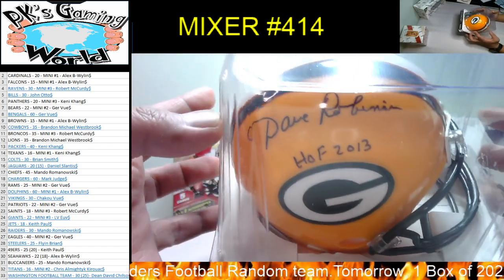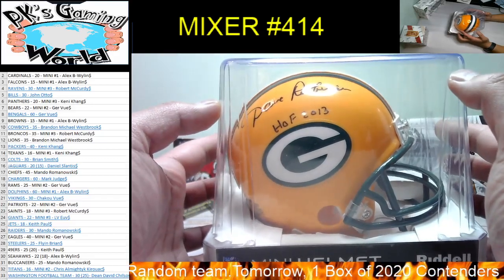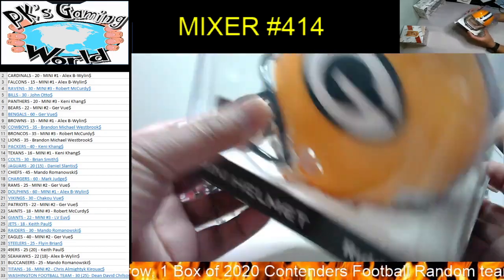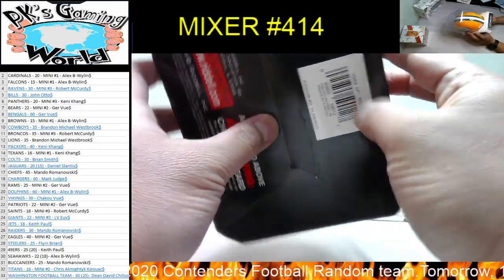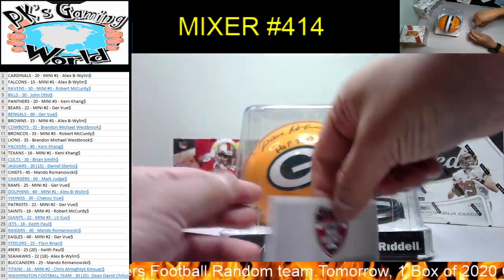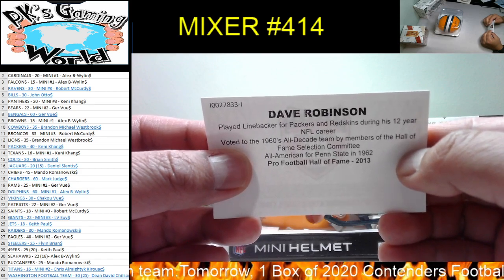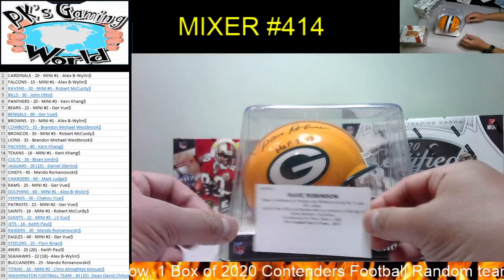Look at that Packer helmet — guess who that is, it's pretty easy to read. Green Bay Packers goes to Kenny. There you go, the tri-star, and the tri-star card is in here — pretty neat. Let's check it out — we have Dave Robinson, a linebacker for the Packers. Pro Football Hall of Fame 2013. Nice hit for the Packers.